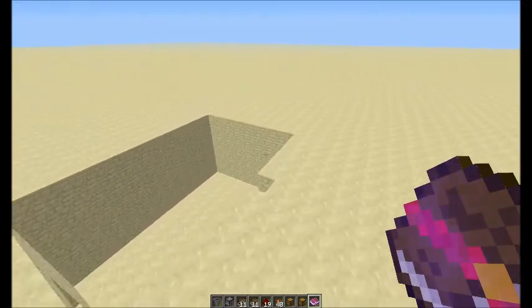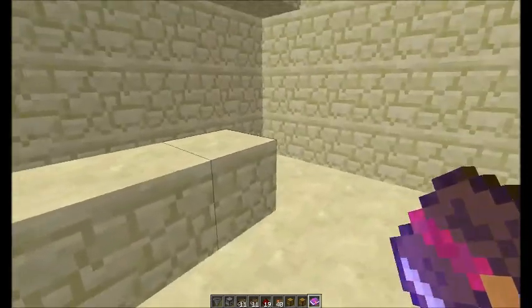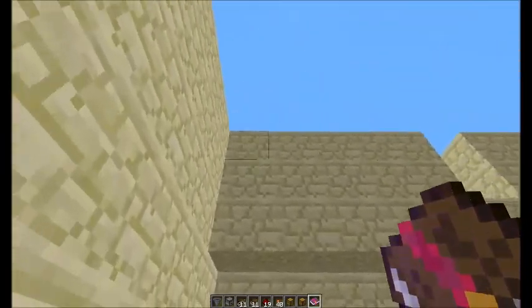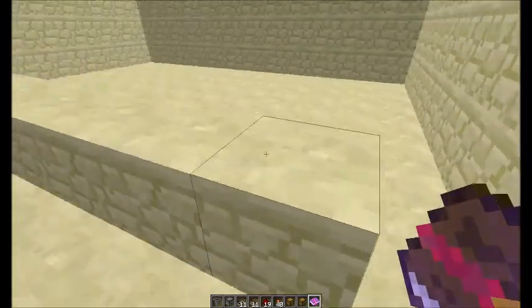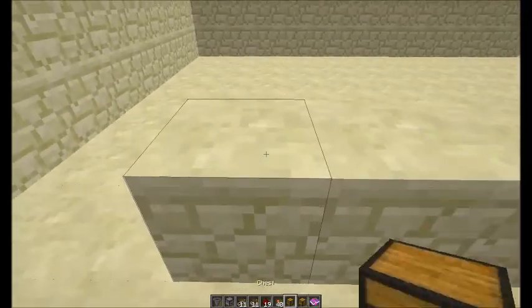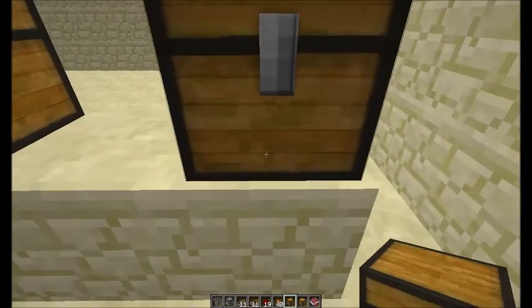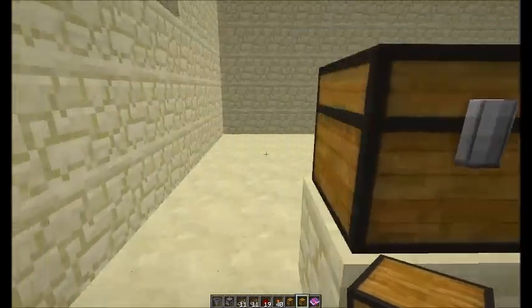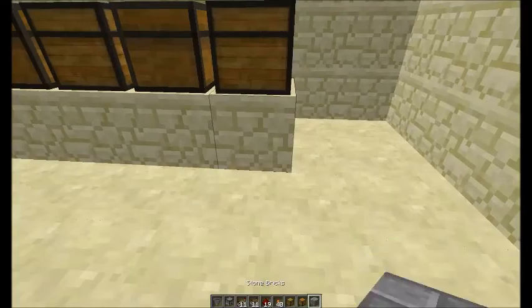We can run over here where I already dug out to start building. This is for a 9-wide build, so I dug out 6 deep, 8 wide, and then an extra 1 so we can set chests up here where we can grab our items. We want to use a chest every other one, and then use a trap chest for the in-between ones just so we can set the chests together. Coming back here, we want to set up a block on the bottom so we can put torches on them.